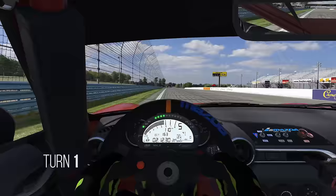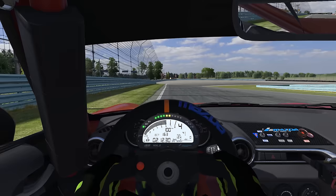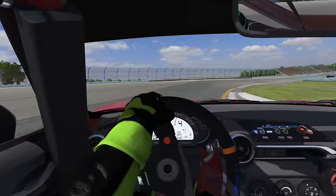Crossing the start-finish line, you want to be set up well to the left. We'll brake just before the 200 board, trailing the brakes and pointing the nose so that we can get back to some aggressive throttle. You can be very aggressive here because of the runoff, and you're going to want to be aggressive because there's a long uphill battle.